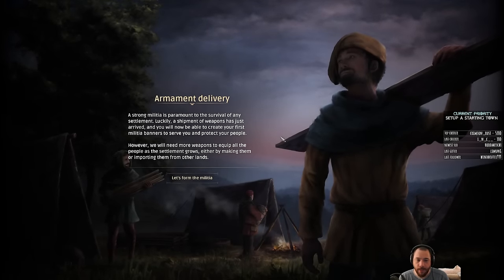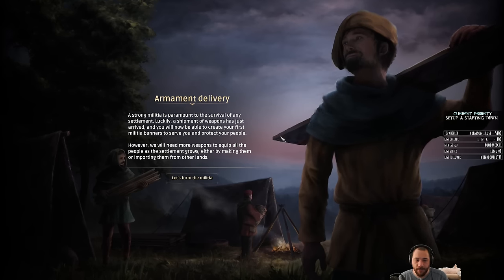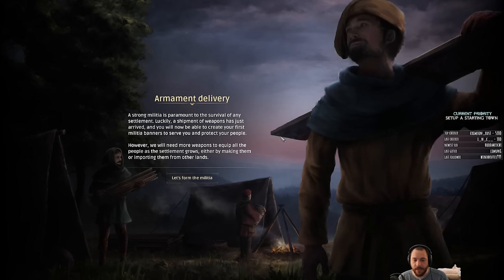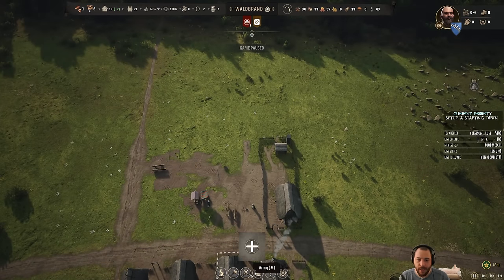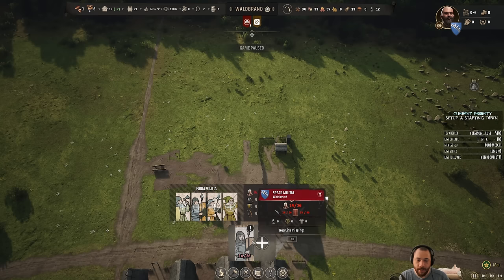A strong militia is paramount to the survival of any settlement. Luckily, a shipment of weapons has just arrived, and you will now be able to create your first militia banners to serve and protect your people. However, we will need more weapons to equip all the people as the settlement grows, either by making them or importing them from other lands. If we go to the military tab, I can click 'create new unit,' and we imported spears, so we can make a spear militia.